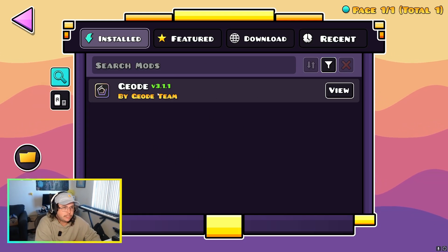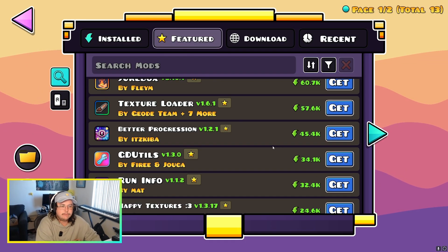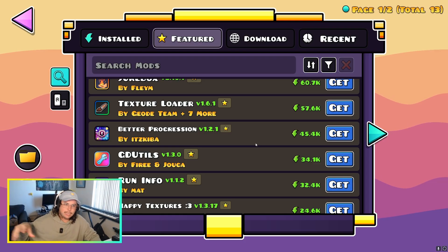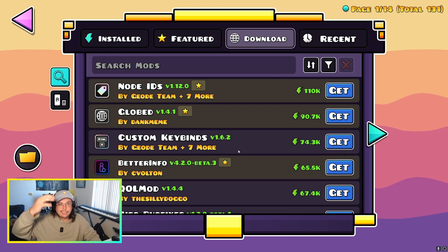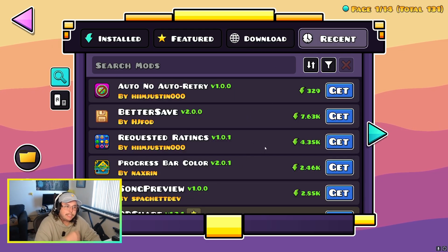This shows all your currently installed mods, which is just Geode. Under Download, there are featured mods — whoever's in charge of Geode decides these are the good mods to push. If you go to Download you can see all of the mods, and then there's Recents, which are ones that recently came out.